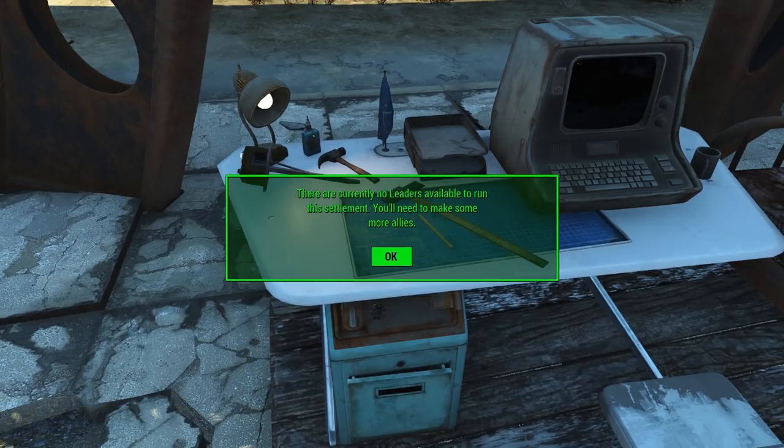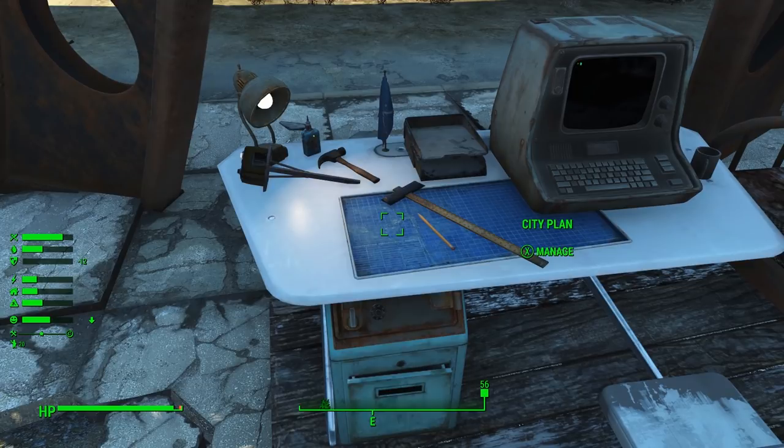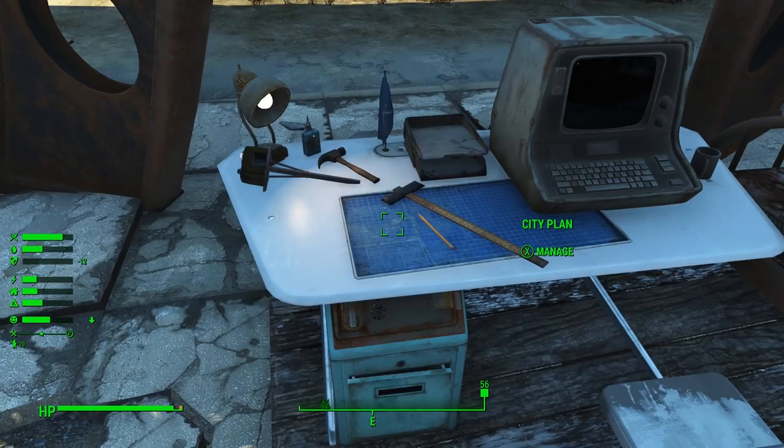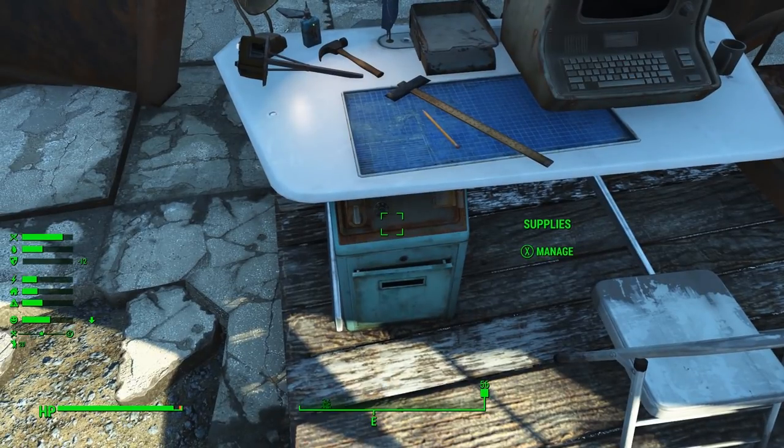Next we have 'Assign City Leader.' When you activate this it brings up a list of leaders — obviously I have none on this fresh save — but it would prompt you to select a leader. I'll cover leaders in another video, going over how they work and their benefits. Just know that once you're ready to assign someone to lead your settlement, you do that from this blueprint menu. Finally, we have 'Select City Plan,' which is where you assign a city plan to your settlement so that settlers can take over building for you. City plans have a lot of depth, so I'll cover them in a separate video, but this is where you'd come to assign one and select a specific plan if you had one in mind.